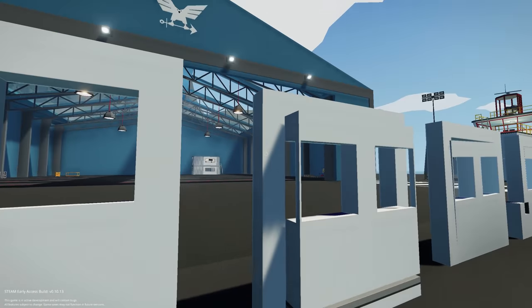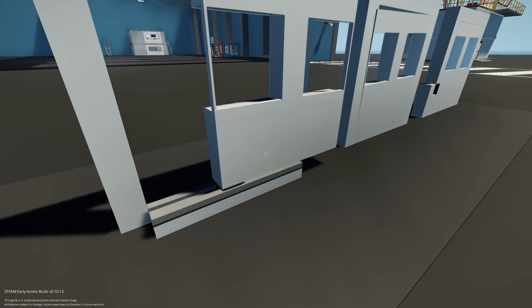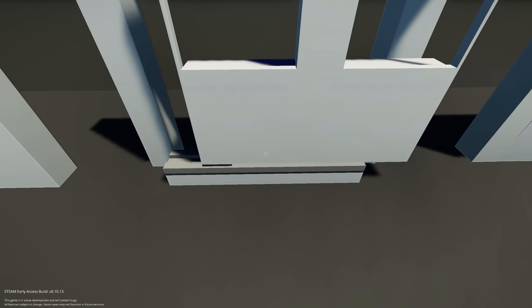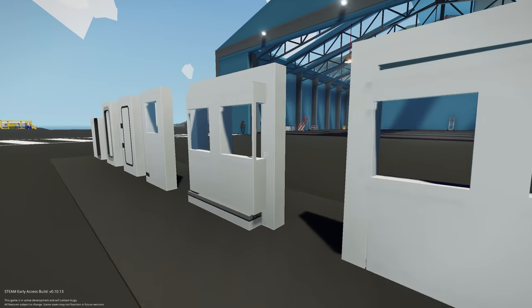Moving on to the first and most basic type of sliding door: you have a frame and a rail system. It just works simply — it goes and opens, doesn't fold, doesn't do anything special, it just goes along the rail. That's pretty much as basic as you can get with sliding doors.